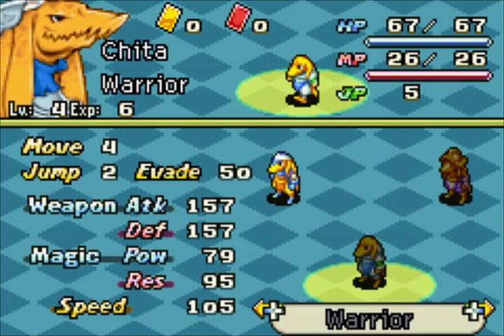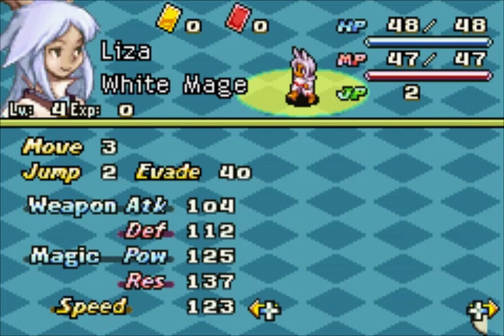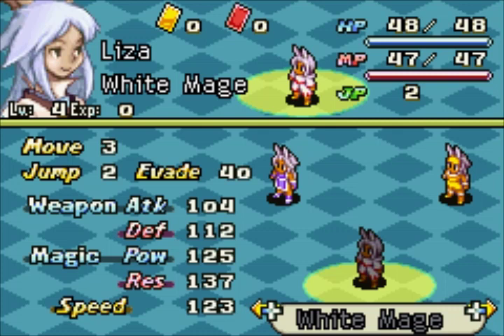Lisa here is new — she replaced Norma. She's our white mage and main healer for now. She'll be here for a while until late game, when I'm going to turn her into a summoner because summoners are awesome, and then she'll become our magic attacker. Honestly all the end-game jobs are awesome — summoners, assassins, all of them.